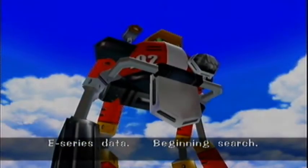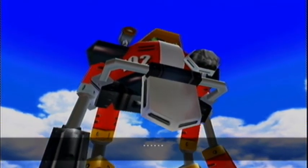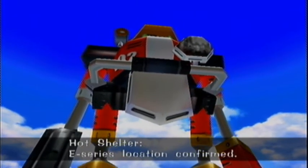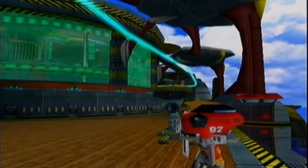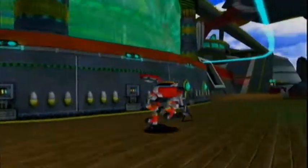E-Series Data. Beginning search. Accessing data. Hot Shelter. Hot Shelter. E-Series locations unfurled. Unlocking Hot Shelter sector now. So if you hadn't already guessed, the Hot Shelter is our next and final stage.